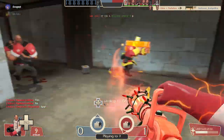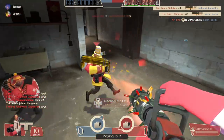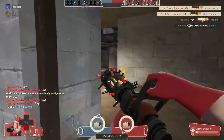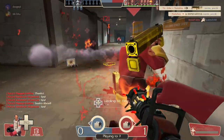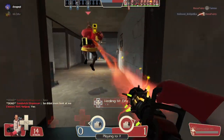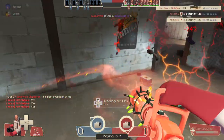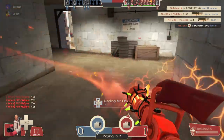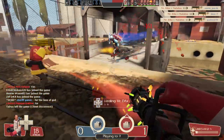Being medic doesn't mean being selfish with the heals — you need to share them with all of your teammates. The second important thing to know about playing medic is it requires good game sense and placement. You need to know where to go and know that you can't run in front of the person you're healing. As a medic, the risk can be rewarded, but most of the time, since you are very squishy, you will die easily. A good medic alive is better than a dead one.